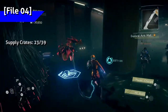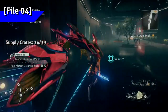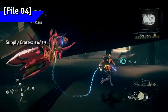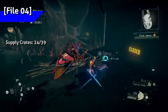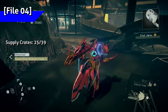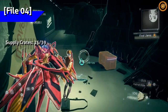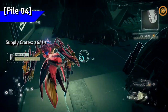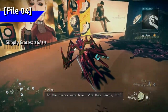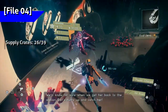There's a crate behind some hardened goop on the way to the atrium. On the first floor of the atrium, there are two crates underneath the stairway. On the second floor of the atrium, go right instead of left to find another crate.